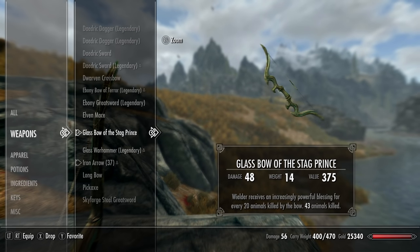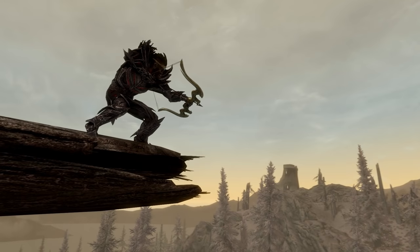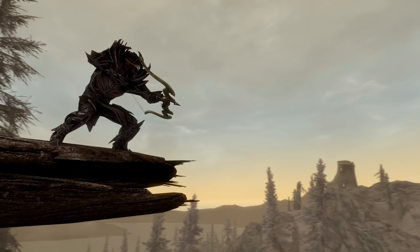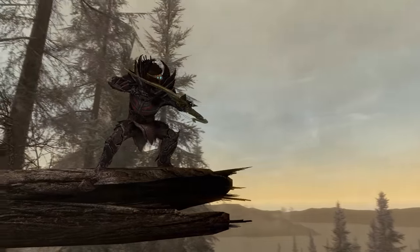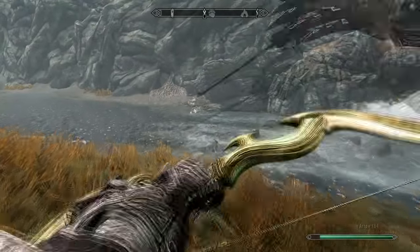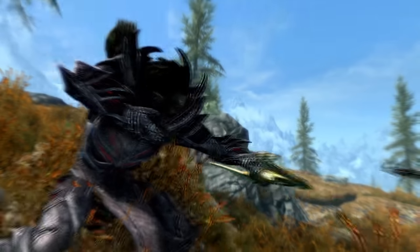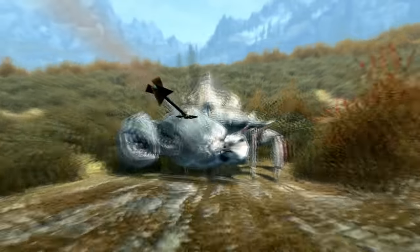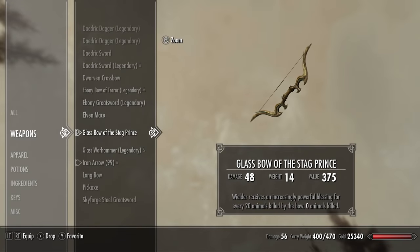Plus 25 health and stamina is pretty good for any archer who wants to be survivable, and you can stack those same enchantments on your armour as well for even more health and stamina. Just so you know, an animal in Skyrim counts as anything you'd normally consider an animal — a mud crab, a rabbit, a sabre cat — and even spiders count as animals too. So if you're just using this weapon regularly you'll quite quickly rack up the animal kills.